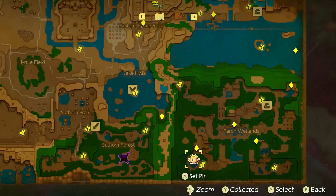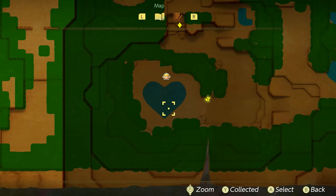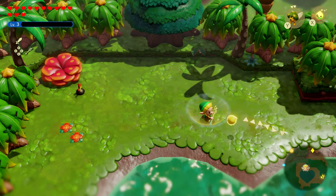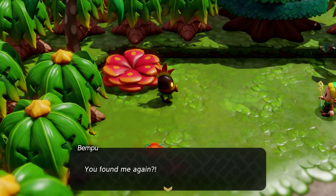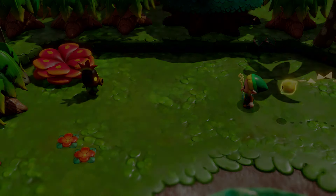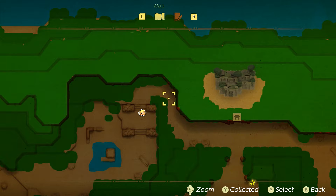For the second location, go to the very bottom left of the Farone Wetlands area where the little heart is. If there's a rift there, complete it first. You'll see Benpu hanging out at the top left corner of the heart pond.